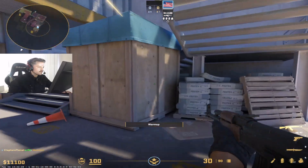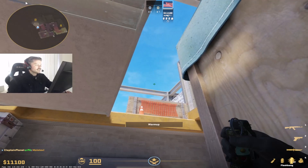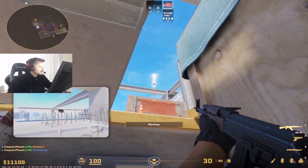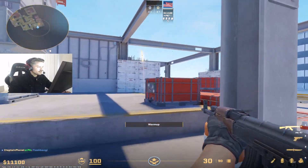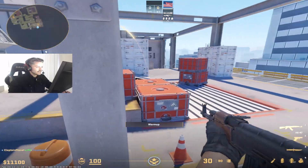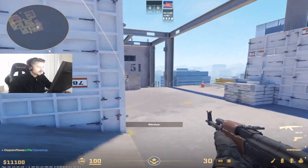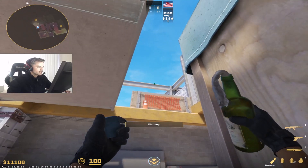The reason I like to throw the flash right before that molly is a lot of times you'll blind a guy that's on site, because this flash pops on site. If you're lucky, it'll blind a guy playing one of the default angles. And then as he is blind and he's tucked, you're going to throw your molly and he might get caught in it and take some damage or even get killed. Really nice to do that.